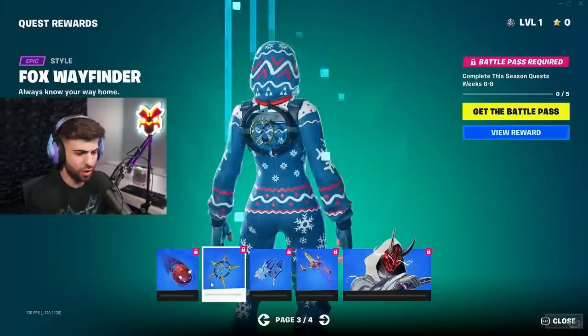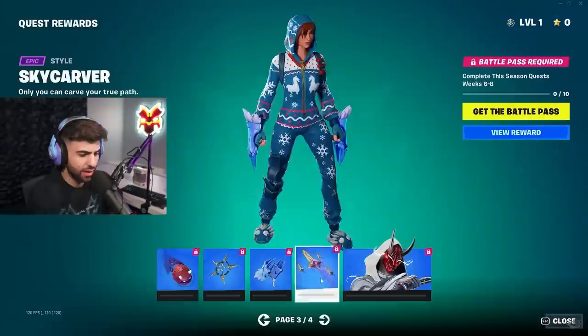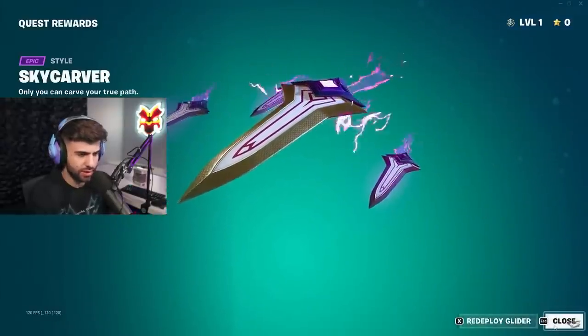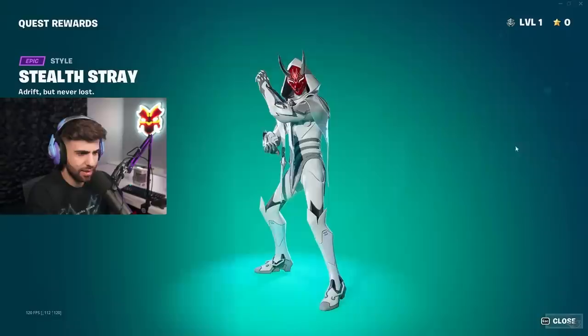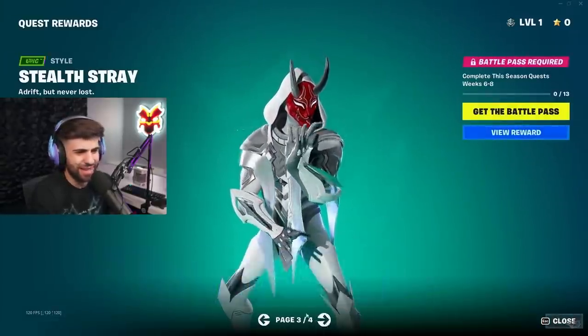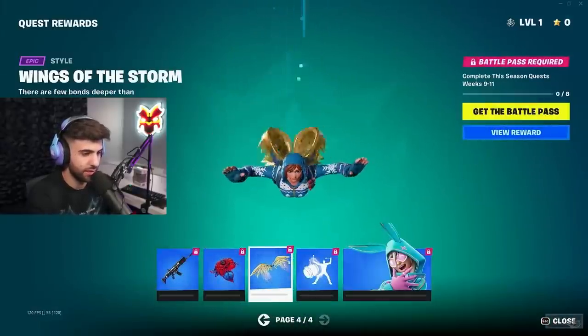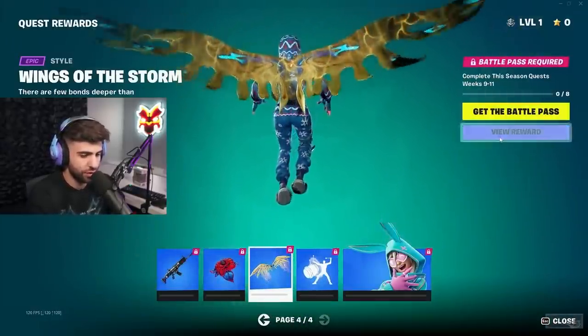This version has me interested because this looks more like the oni. I'm 100% all on board with this. The red face with all white and gray — that's clean. The black and red, that's clean. I love that back bling as well, and another version of the glider.